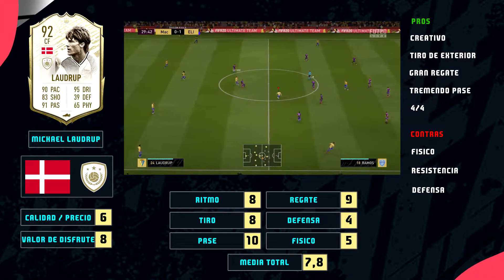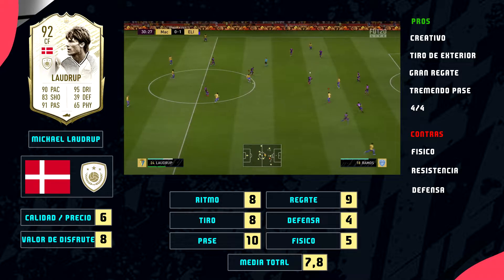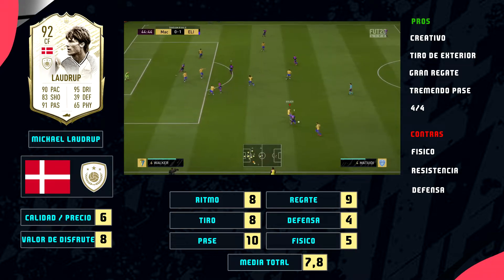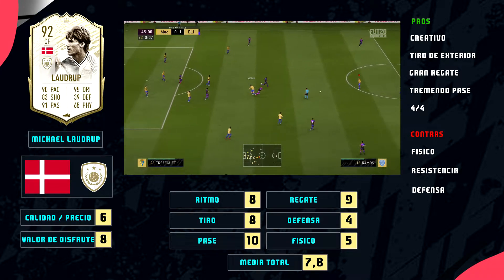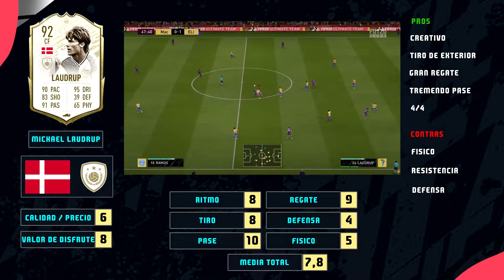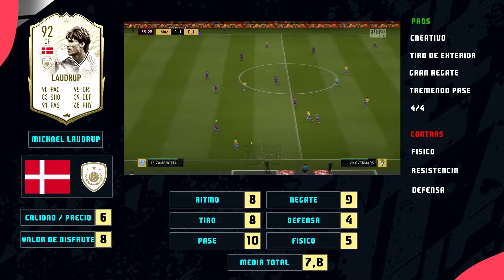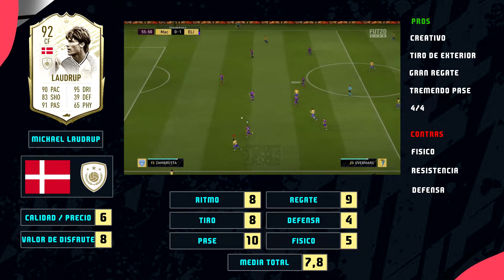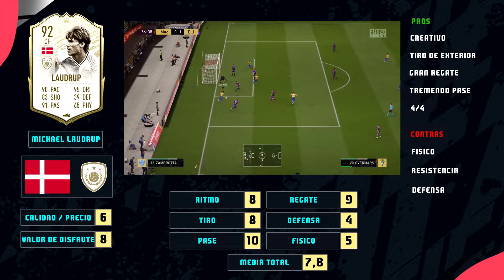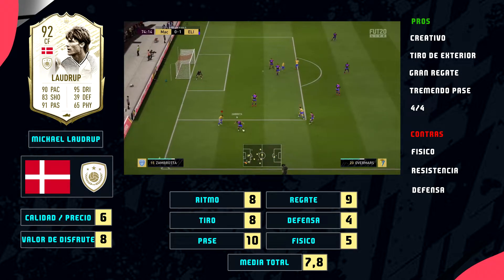En esta segunda parte de la review vais a ir viendo algunas jugadas del gran Michael Laudrup mientras desglosamos este organigrama de números. Michael Laudrup, carta Prime de la parte iconos, icono danés. Calidad-precio le he puesto un 6 porque, si bien son algunas monedas por un muy buen jugador, si fuera calidad-precio en cuanto a tokens posiblemente le pondría un 8. Me ha sorprendido bastante en cuanto al valor de disfrute: le pongo un 8 porque he disfrutado bastante con él, he jugado 11 partidos, he marcado 4 goles y he dado unas 6-7 asistencias.